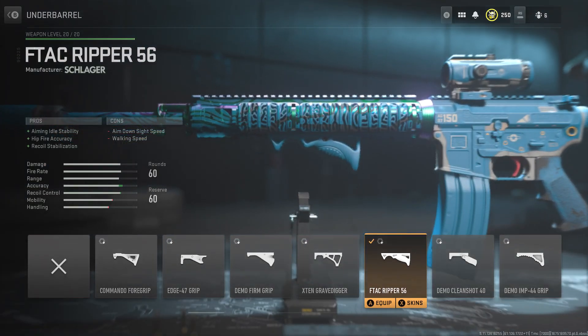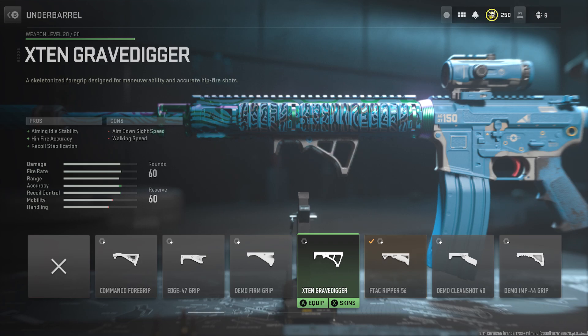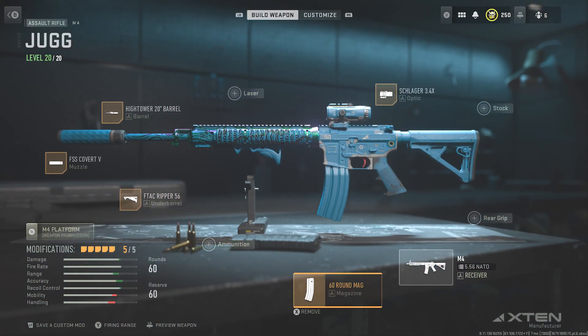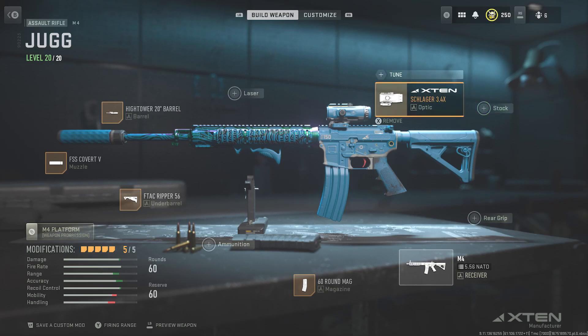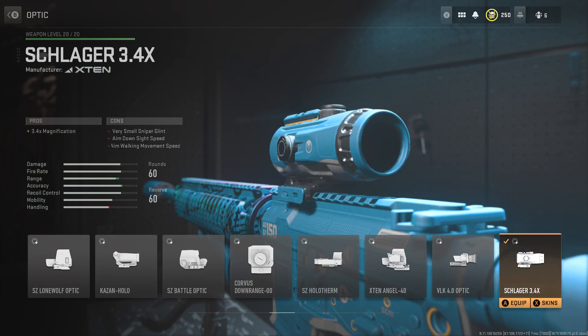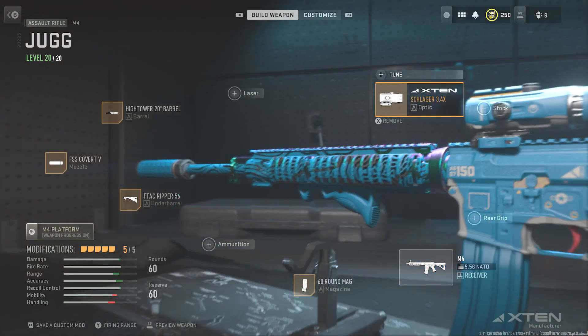The F-Tac Ripper 56 is the underbarrel — I don't really use this one too much, I do like the X10 Grave Digger, but this one just seems to work best on this build. For the magazine I went with the 60-round mag — at range you're going to miss a few bullets here and there, so it's always nice to have a bigger mag. Finally, the Schlager 3.4x scope. I tried it with the x4 but the recoil was a little too much. This one's perfect for recoil on this gun, and it gives you that extra range and accuracy.